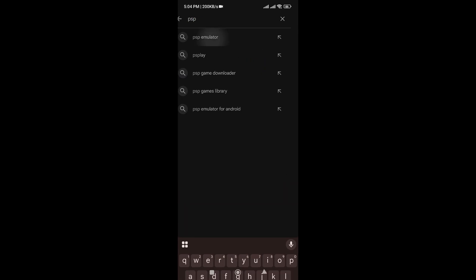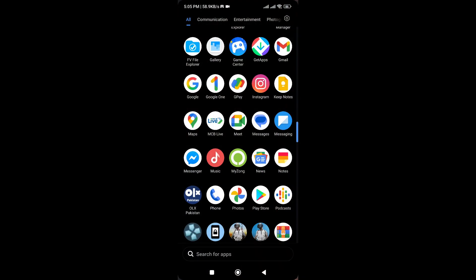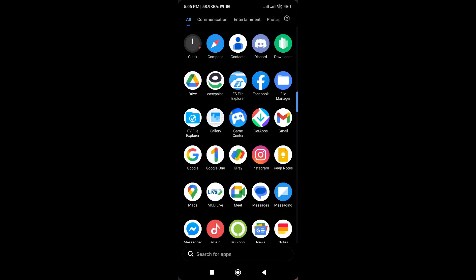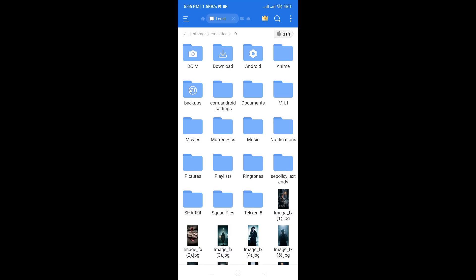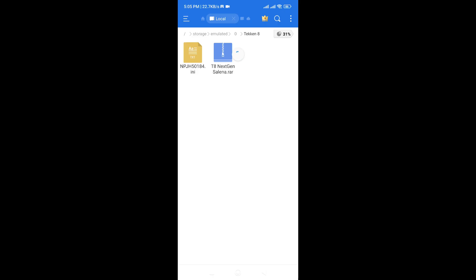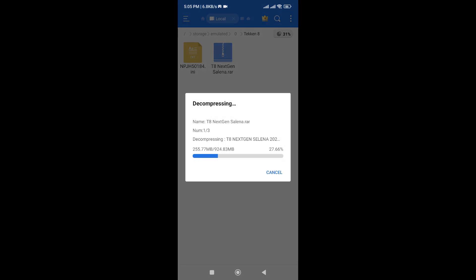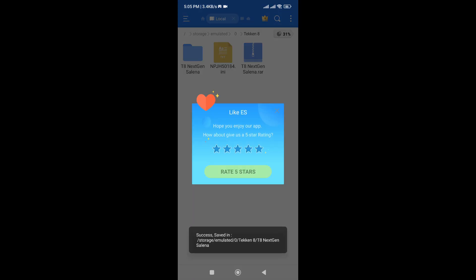First you have to download the PSP emulator from the Play Store. The ISO textures you will get from the description or comment section. After downloading, extract the WinRAR file you downloaded — you will get the ISO and textures inside the RAR.